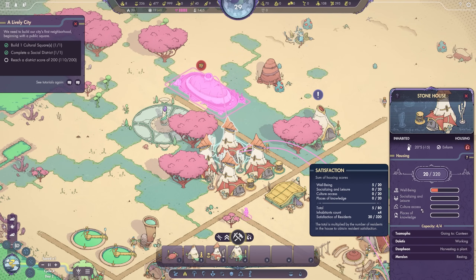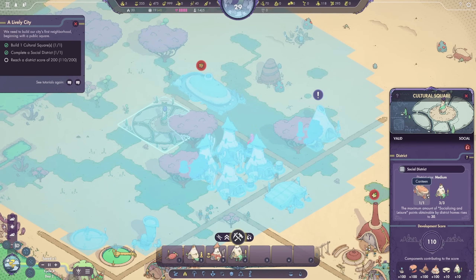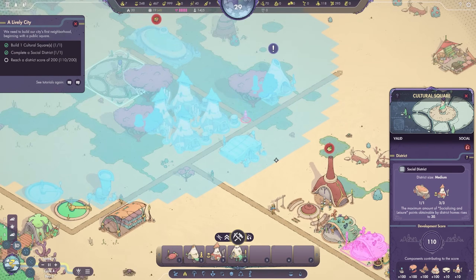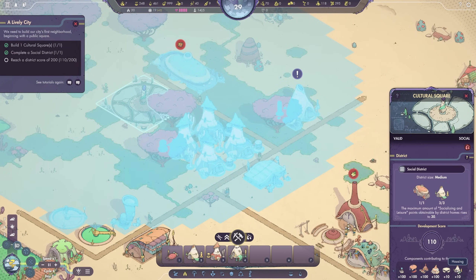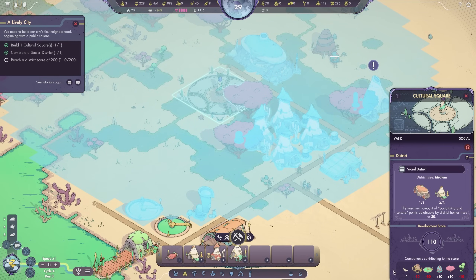The canteen is good to go — let's assign a citizen. The canteen will be converting simple meals into culture. Culture is going to fill up the culture access bar for our homes. Down at the cultural square, we're all set. Now we just need to reach a score of 200. How can we do that? We can establish some wells, sun awnings, have a kitchen in the district, more housing, tables, tea bars. Having these plants actually adds to the score — I didn't realize that previously.